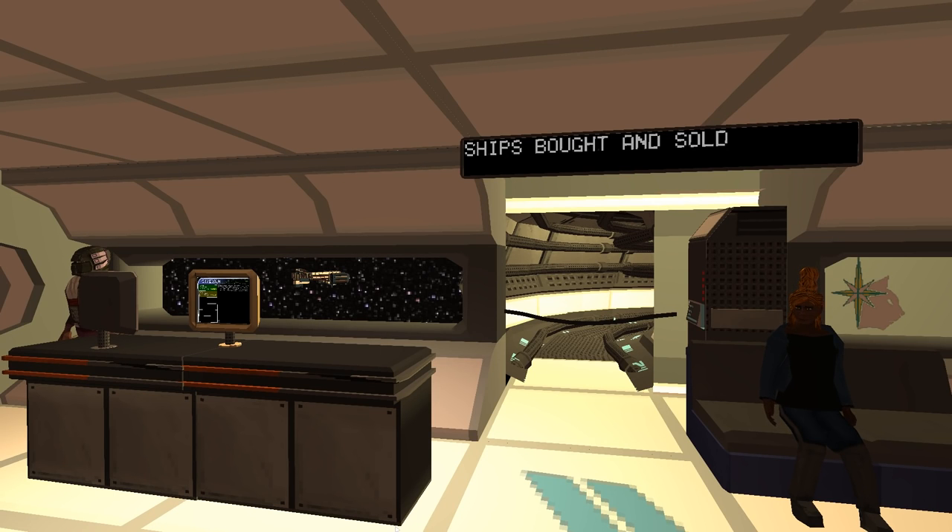Welcome to Objects in Space. This is a retro-themed space sim where you undertake various tasks in a massive open world, including things like trading, bounty hunting — actually that's not a verb — you can engage in piracy, be an explorer, that sort of thing. You have your own ship and you'll be going around the galaxy hopefully having a lot of fun.